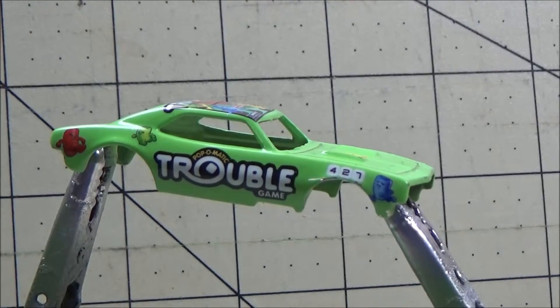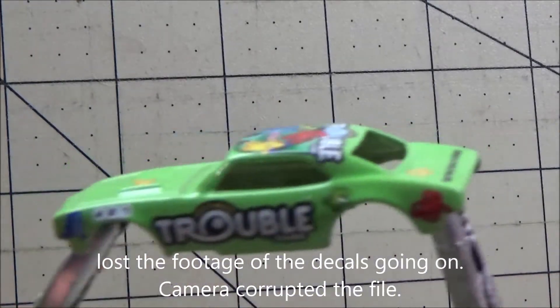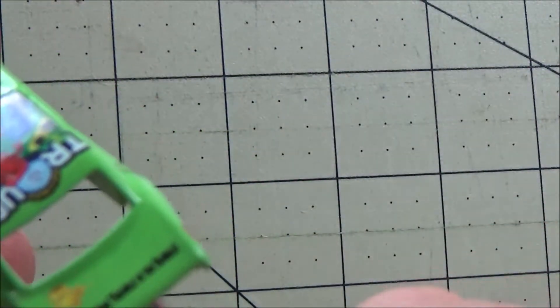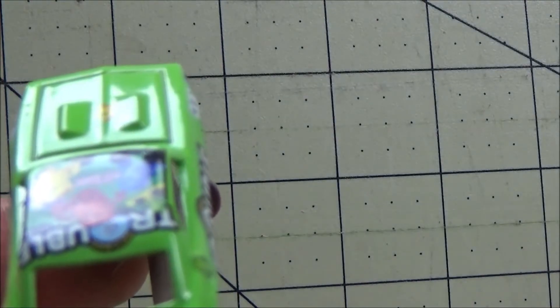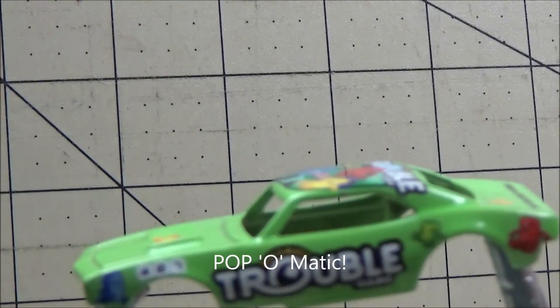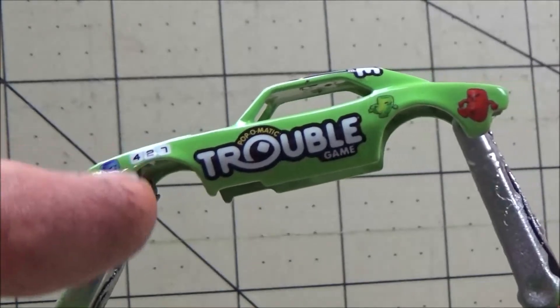The Trouble car is done! I put the decals on, put a coat of clear over it, and I think it looks fantastic. There's the roof and the back end. The back end says 'There's more trouble in the bubble' — Trouble. If you've ever played Trouble, it has a little bubble in the middle with a die that you press down. It pops the die and whatever it lands on is the move you make.